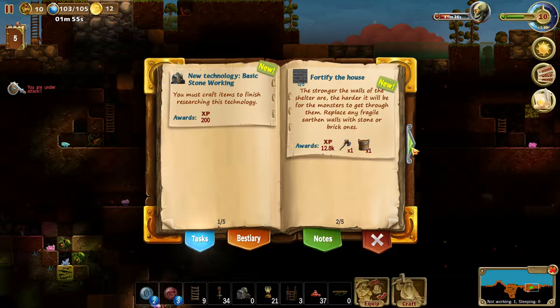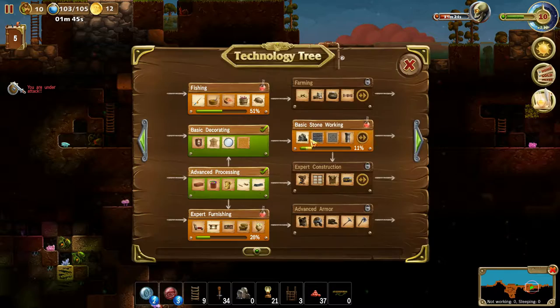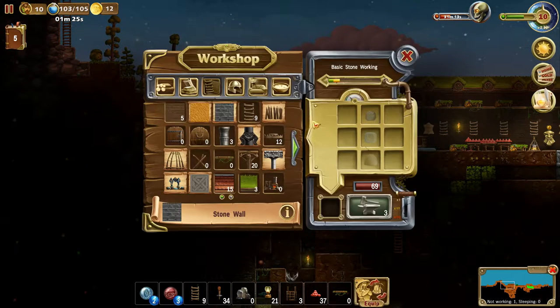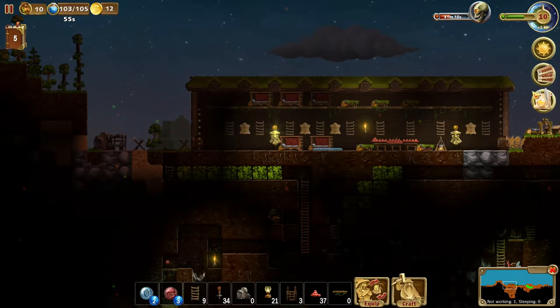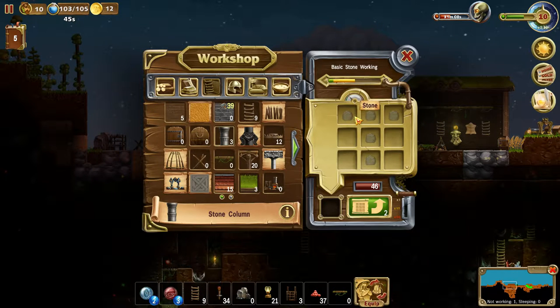Must grab items to finish researching this technology — basic stone working. Did that thing get placed? Can we start? I guess we can. Let's make stone walls — it seems to be the simplest order, isn't it? And then a little bit of sands. I don't know how many — I guess 39 sounds good to me. It is just a drop in the bucket, though.